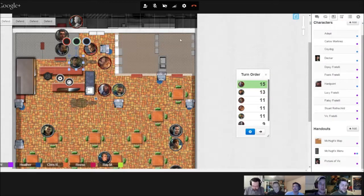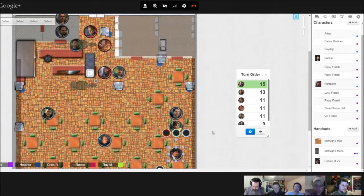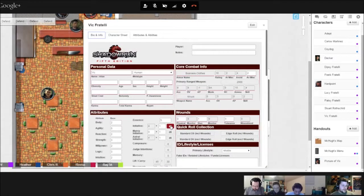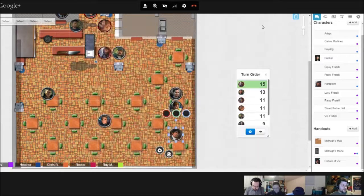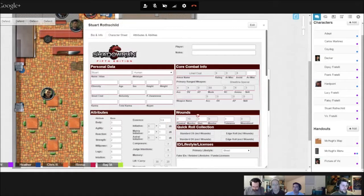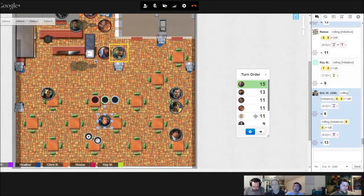Whatever. Still got 11. So you've got to click on the token. And what's the thingy that tells me what these starting things do? 4 out of 26 — that's terrible. Yeah, that is terrible. Jeez. Okay, has everybody rolled initiative?